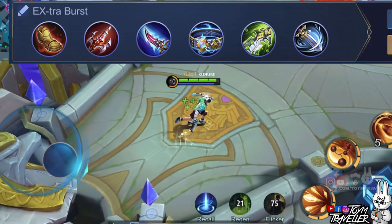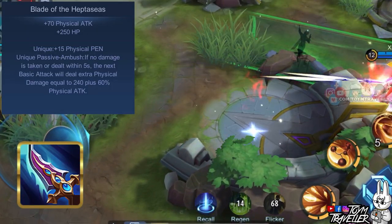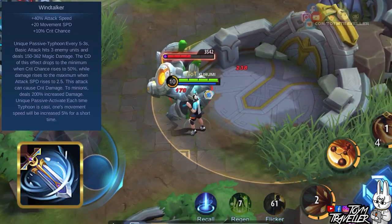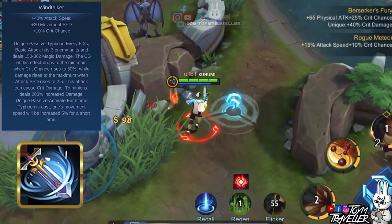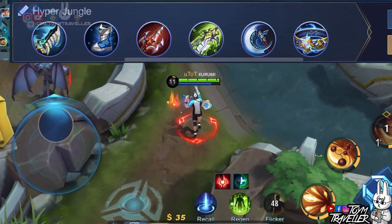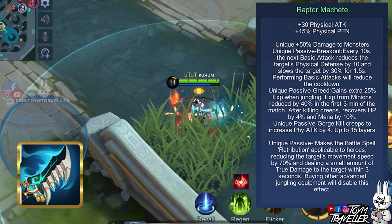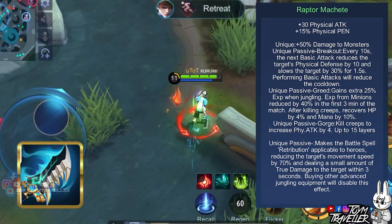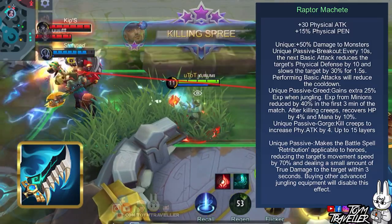You can use the Extra Burst build if you intend to deal lots of true damage along with extra physical damage. Blade of the Heptaseas deals extra damage when you haven't dealt damage in a while. Thunder Belt deals extra true damage on basic attacks after using a skill. Windtalker gives faster attack and movement speed and casts Typhoon every few seconds to deal magic damage to 3 enemy units. You can also use the Hyper Jungle build — get Raptor's Machete as your jungling item for more damage against jungle monsters, but only if you are using Retribution as your spell. You receive less damage from jungle monsters when you have a jungling item, and its passive enhances your next basic attack every few seconds while reducing the target's physical defense and movement speed.